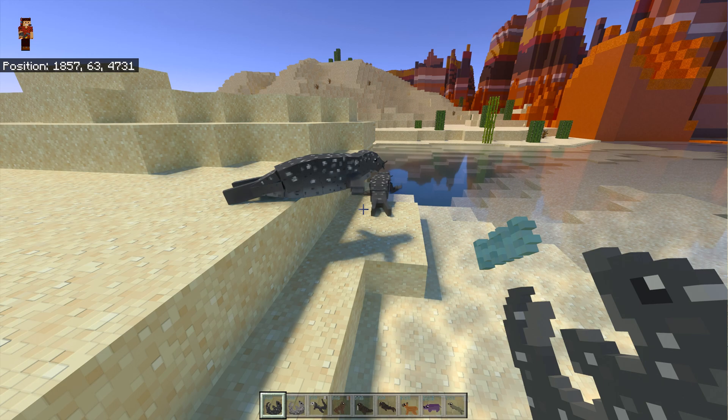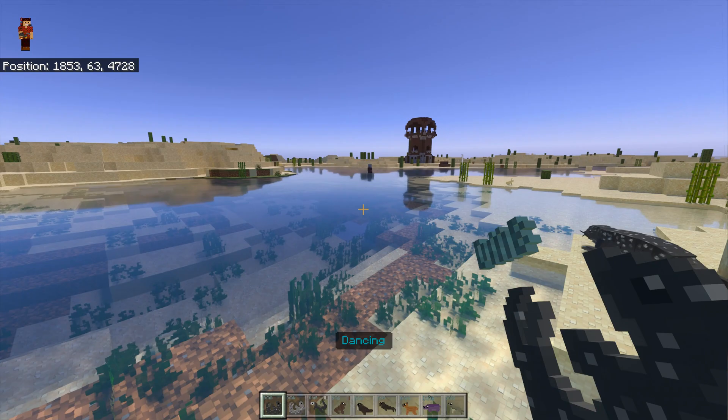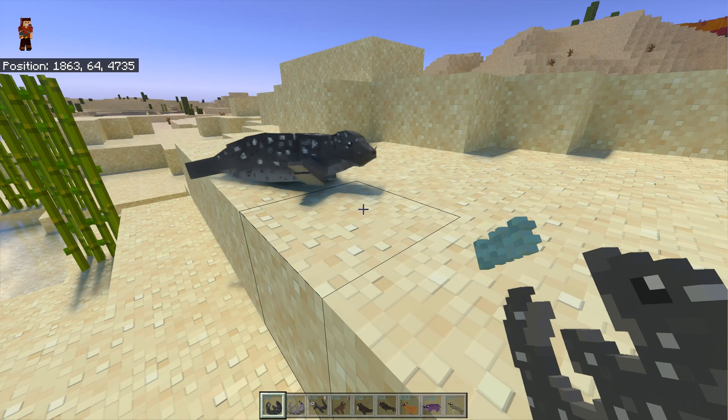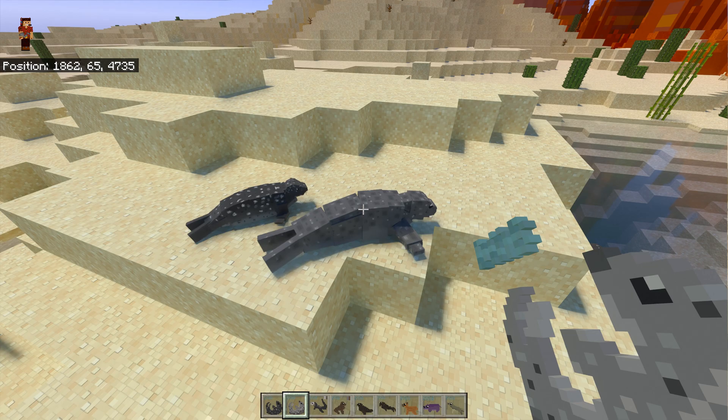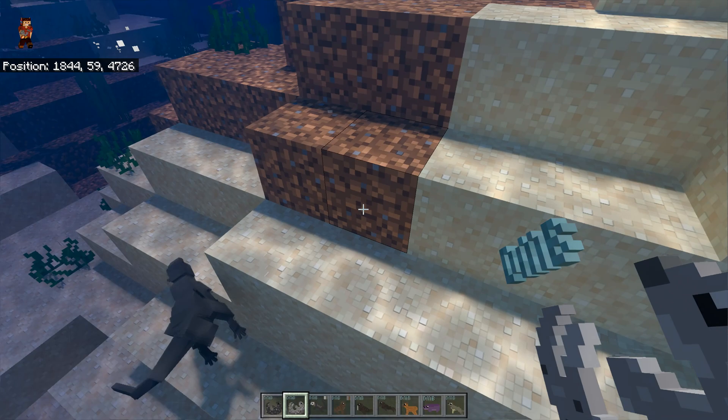The sounds are working - I was told the sounds were working. These different creatures can be found in different areas; this one can be found in oceans and stone beaches, although we've got a sandy beach here. And this is the spotted seal - slightly different textures as you can see. Both beautiful creatures.